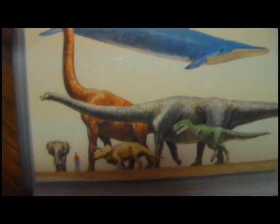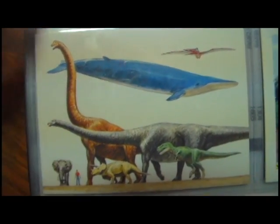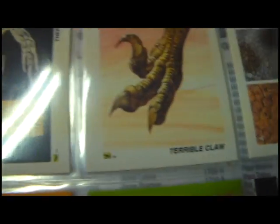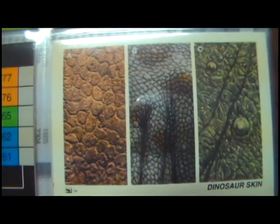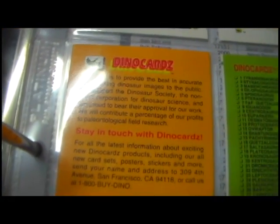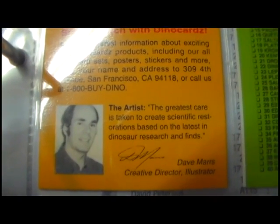Same here — another size comparison card with a tiny human, a modern-day elephant, a modern-day whale, and then some dinosaurs thrown in for size scale. Holy crap, they're huge. Therizinosaurus — this card just shows his claw. The terrible claw. Velociraptor. This next card shows different skin patterns — what dinosaur skin may have looked like, types A, B, and C. Then there's an insert card thanking you for purchasing Dinosaur Cards, with a phone number, and crediting the artist Dave Mars who did most of the art for the set. The checklist card.